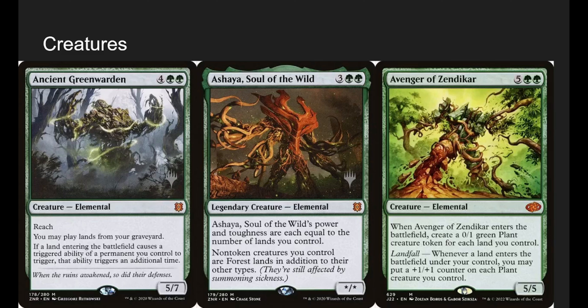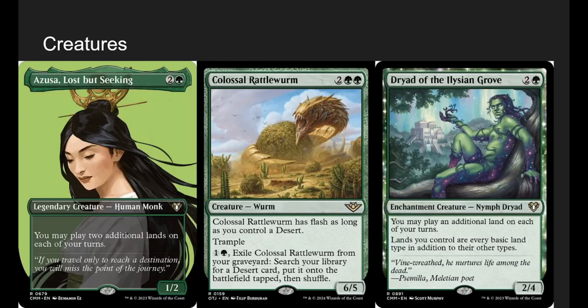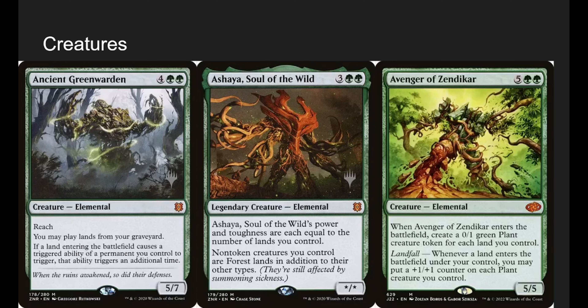We have classic AOZ. When he enters the battlefield, create a 0/1 green plant creature token for each land you control. Whenever a land enters the battlefield under our control, put a +1/+1 counter on each plant. With Ancient Green Warden on the field, we play AOZ with 7 lands, get seven 0/1s, then play a land — that landfall ability triggers twice, giving us seven 2/3 plants. Ashaya says whenever a non-token creature enters the battlefield under our control, put a +1/+1 counter on all our plants. Also, Yuma makes plant warriors, so he puts a +1/+1 counter on our plants too.